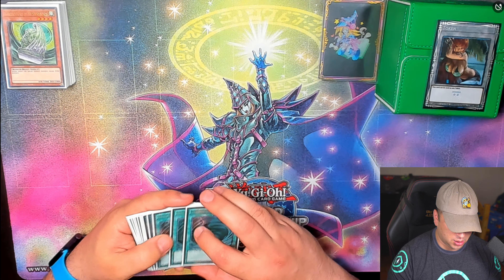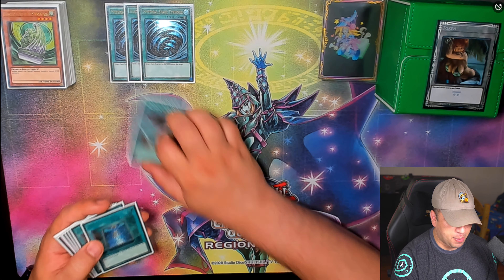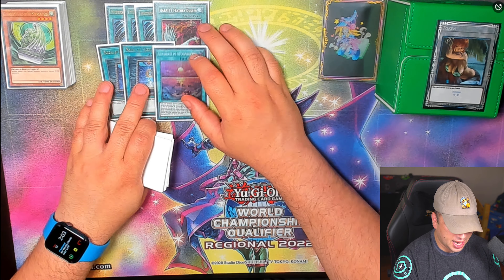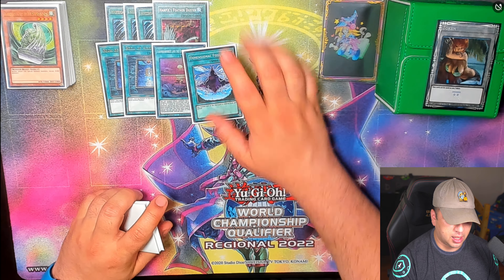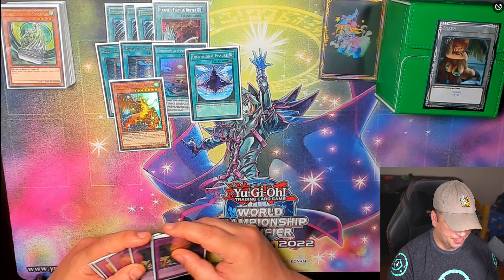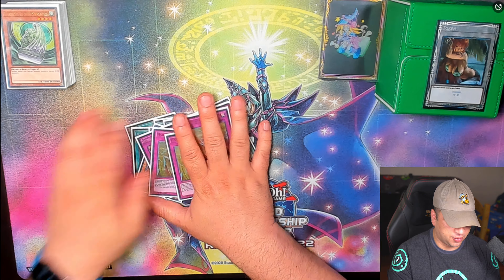For the side deck we've got three MSTs, one Harpy's Feather Duster, double Book of Moon, one Flunderies and the Unexplored Winds, and one D-Fissure. For monsters we've got Mist Valley Apex Avian, three D-Barrier, and three Harpy's Feather Storm. That's the side deck — 15 cards.